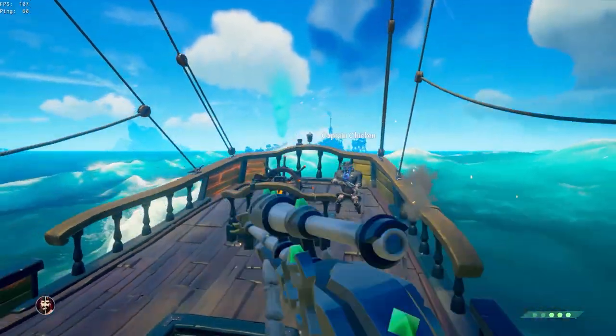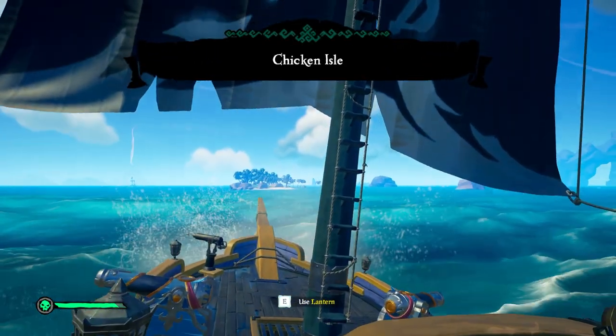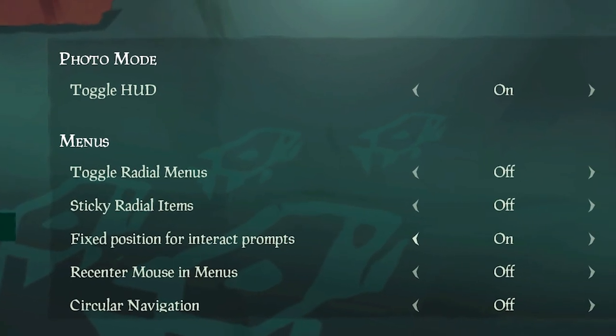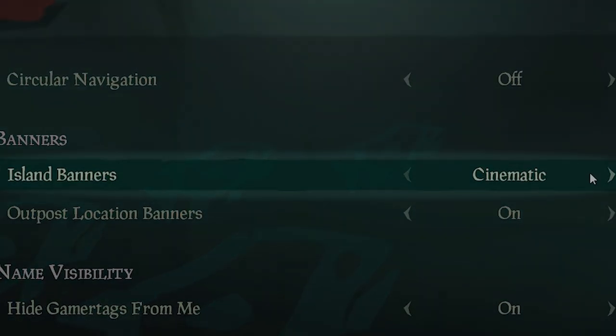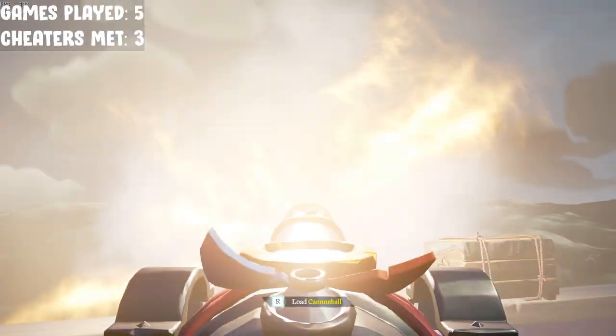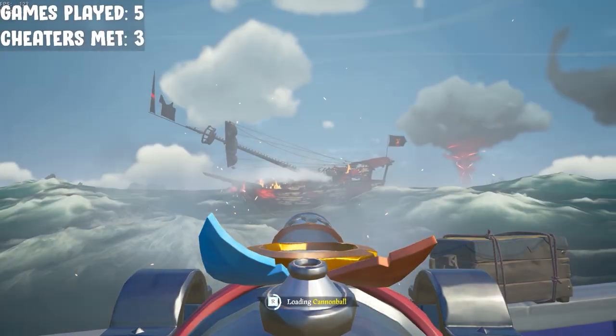Luckily, there is a setting where you can change this. In order to turn this off and change it to a sleeker, less intrusive design, head over to your HUD settings, scroll down to the banners subcategory, and switch the island banners from cinematic to slimline or off. Now you can enjoy fighting near islands or going around the world without feeling like you're getting blindfolded when you step too close to an island.